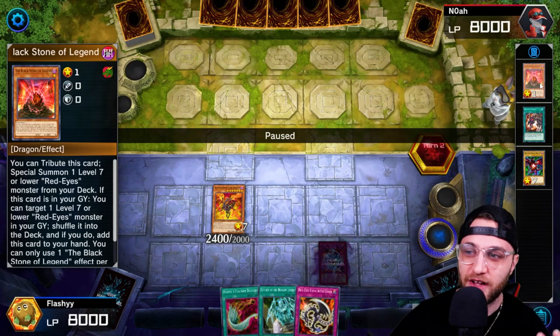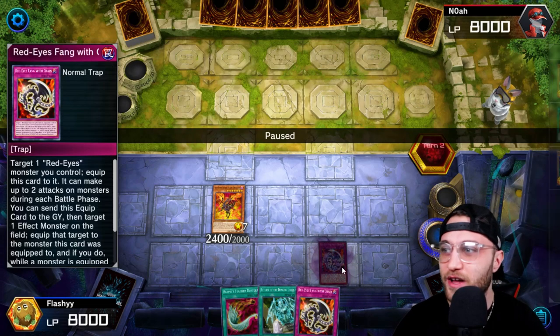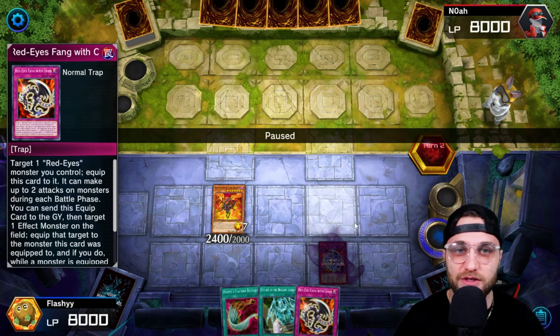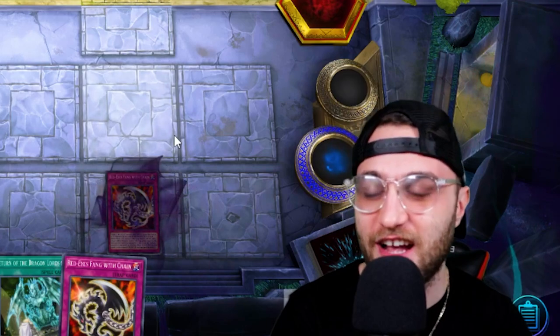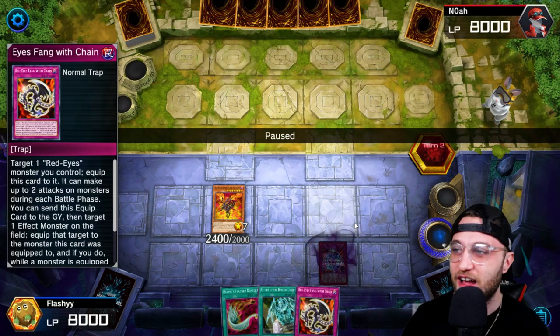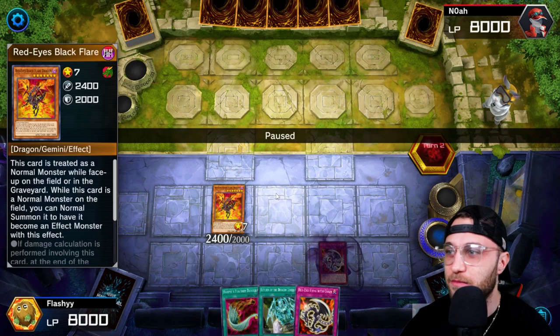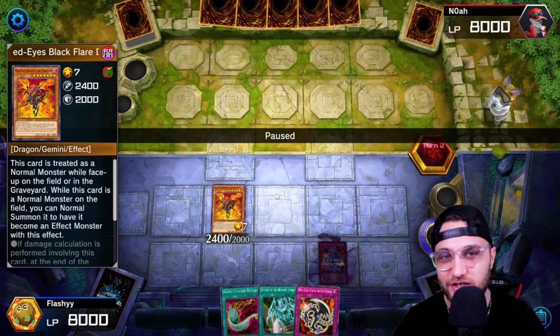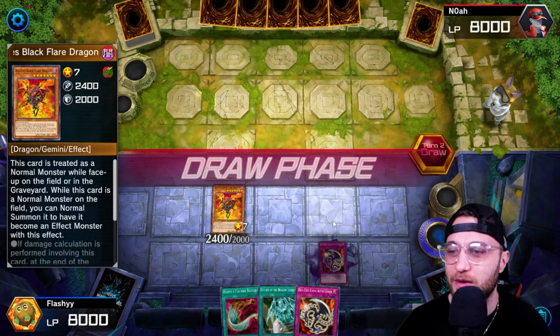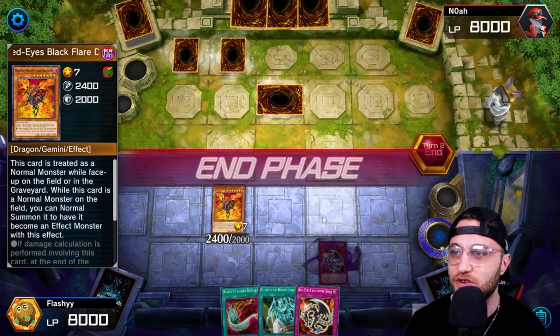We ended up dumping one Red Eyes into the grave and we also opened our Blackstone of Legends. Blackstone of Legends allows you to tribute itself and then you can summon one Red Eyes from your deck. So we got one Red Eyes in the grave, we got a Red Eyes Fang set, which is literally the sickest card in this entire deck. Red Eyes Fang with Chain is always the MVP. And then we open up with our Red Eyes Black Flared Dragon. We're looking pretty good.